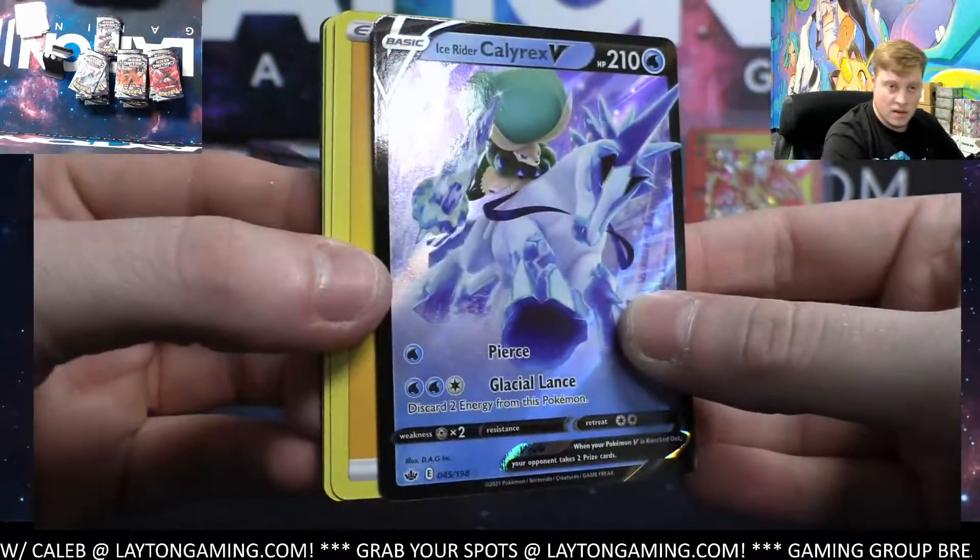No new Pokemon at the moment — there is a new set coming up, Lost Origin, that'll be out in about three weeks. Zero Aura V for you. With the amount of product we open, no one really wants to look at the commons — we've seen them plenty of times. Nice hit there — full art Volcanion V, solid! Full art Canyon. Cybold and a Cackleon.